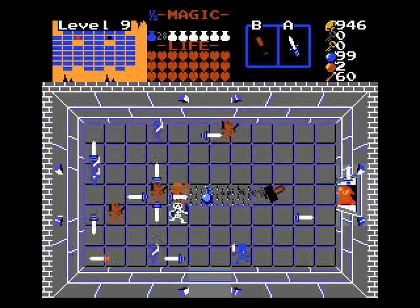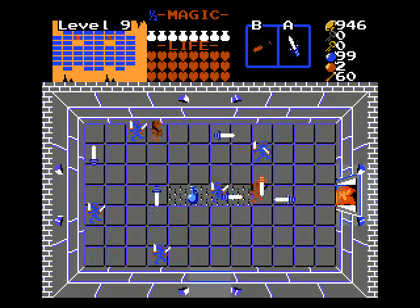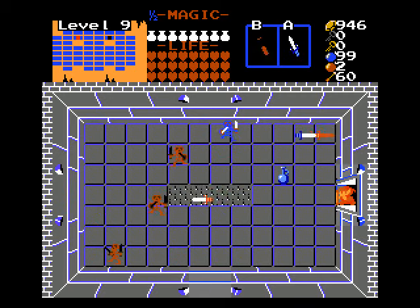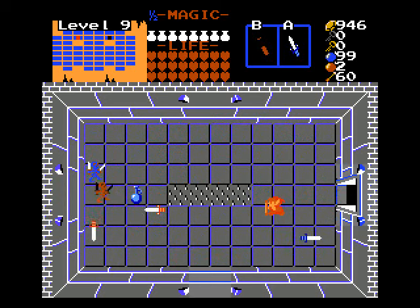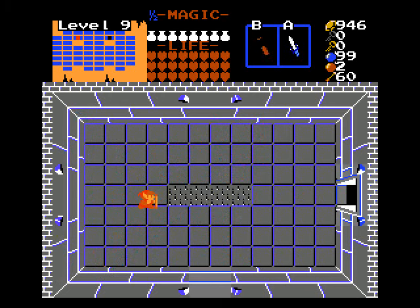Again, more chances for magic refills — you might need it for the next room. This next room is kind of nasty. Basically get your Nairu's Love ready, you might need it. So you go down here and you have two Death Knights and a Death Knight Summoner.